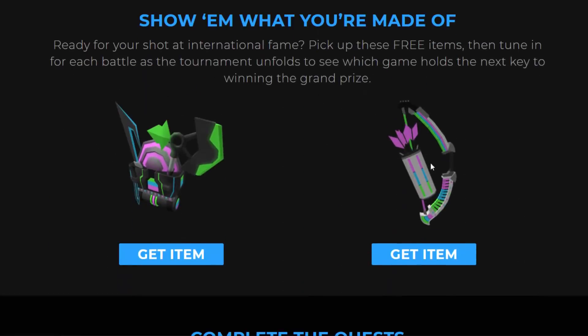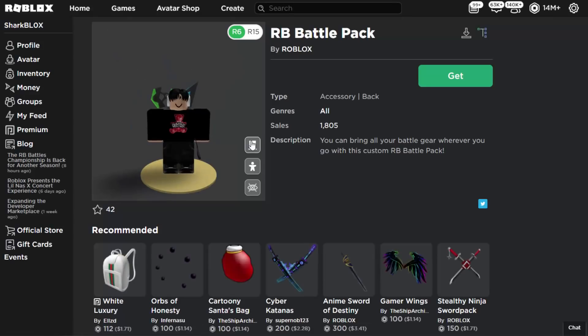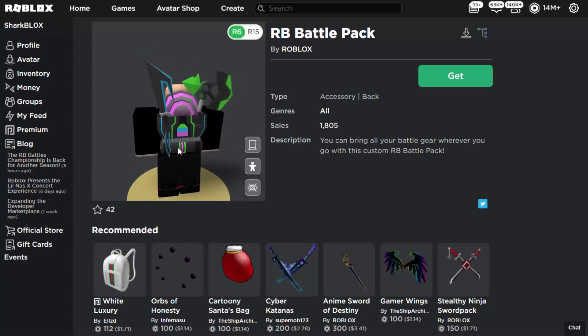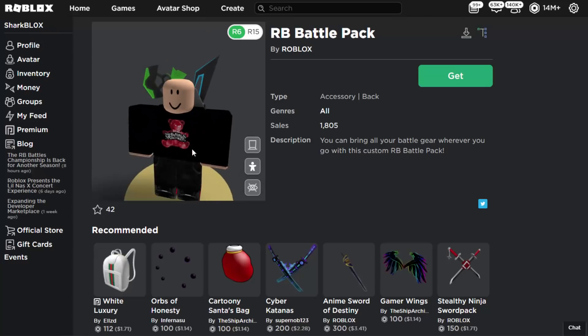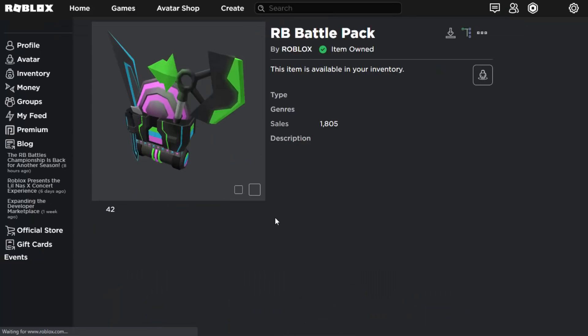The prizes are the Battle Pack and the Bow and Arrow. What you want to do is just click 'Get Item' on each of them — it should open in a new tab if you're on PC, and these items are completely free. Finally, Roblox has made some decent-looking free prizes. Let's go ahead and take this one — we can get it for free on our account very easily.